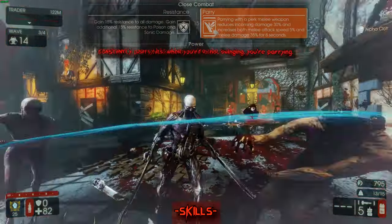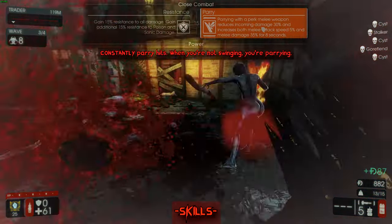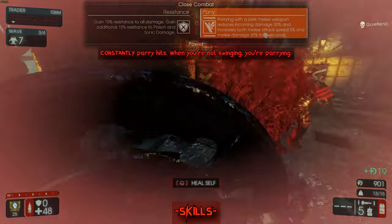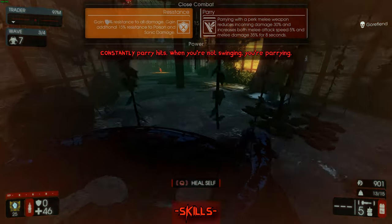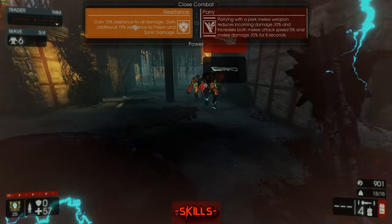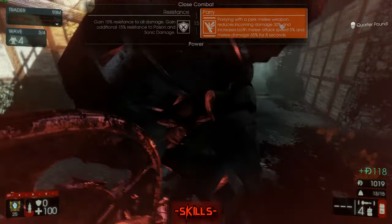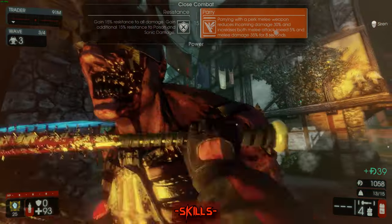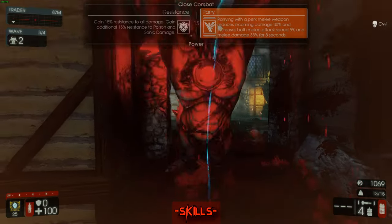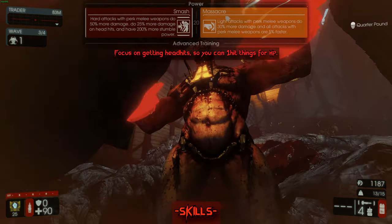For Parry, you're going to want to constantly parry — every eight seconds you want to parry. It gives you a huge damage reduction and increases your damage and attack speed. Resistance isn't really worth it because it's only 15% resistance to all damage, and even stacked it's only 30%, whereas Parry already gives you 30% damage reduction as long as you have that parry buff on you, plus extra damage. So Parry is a no-brainer.